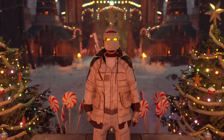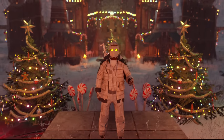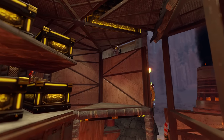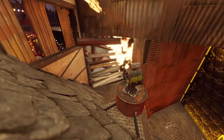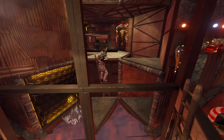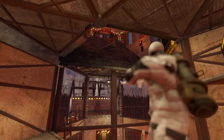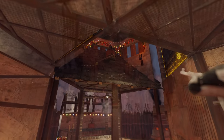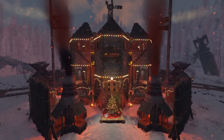The Duo's Den is a super unique and cozy solo/duo base that actually gets more defendable the more it gets raided. When raiders breach walls they'll open up additional angles for the base owners to defend from, while also exposing hidden turrets that cover every inch of the base from the shell as well as the shooting floor. Some of these turrets aren't visible at all to raiders until it's far too late. Coming in at a whopping 20,000 metal fragments cheaper than my last trio base, the Duo's Den has an even higher minimum raid cost.